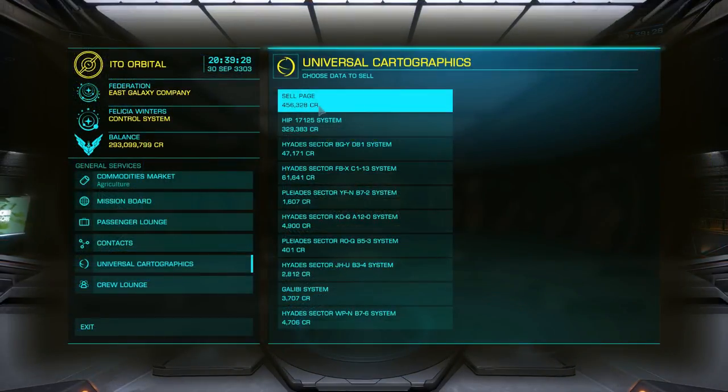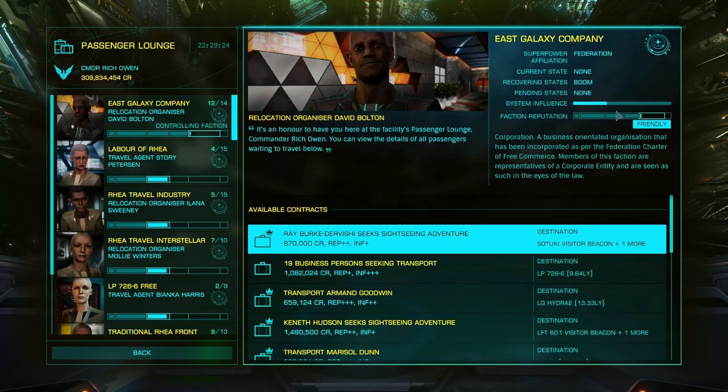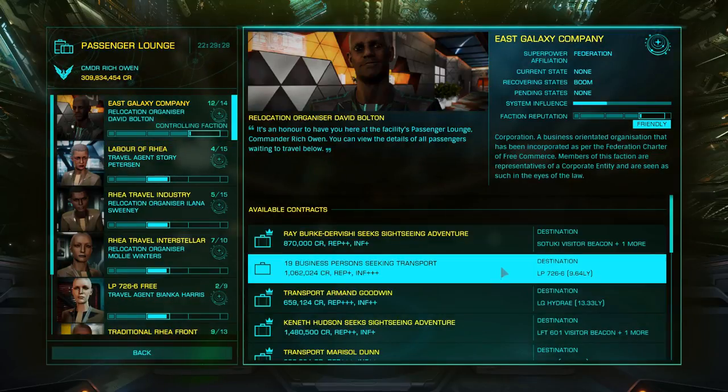I've got no particular high standing in this system. I rocked in, sold my cartographic data, and went and kitted my entire ship out with cabins. That's all I've done. Now to increase some rank you can go through and do all those lame missions, or...